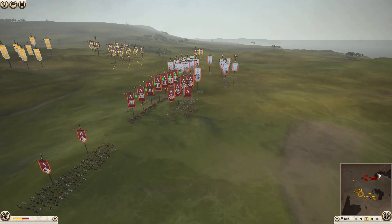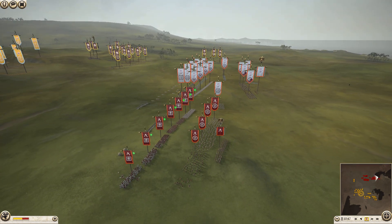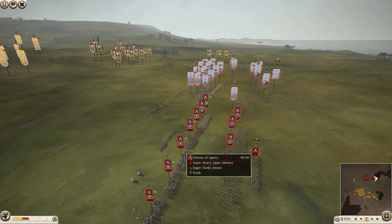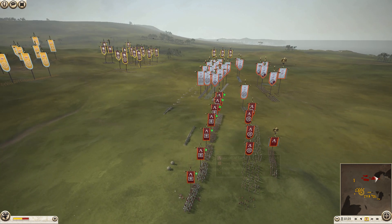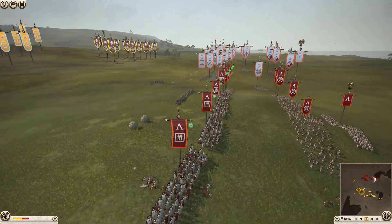Sparta has 2 Citizen Cav, a Periochoid Peltist, and 3 Crete Archers. He also has a Royal Spartan, 2 Spartan Pikes, Heroes of Sparta, and Royal Spartans. He just hit his men with a fireball, by the way, if you're wondering what that is.